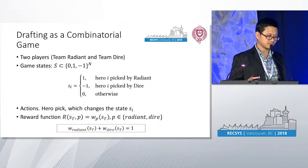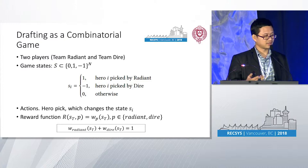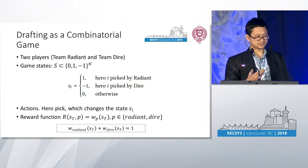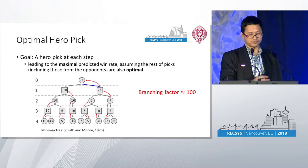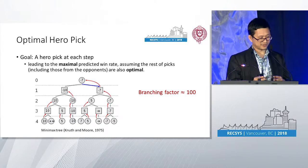To solve this problem, we formulate the drafting phase as a combinatorial game in which there are two players representing two teams, and a game state represents the selections so far. This can be a vector of numbers — each number is one if that hero was picked by Radiant, minus one if picked by the other team, and zero otherwise. The actions are hero picks, which directly change the game state. The reward function is only defined on the terminal state, when it is either the Radiant team win or the Dire team win.